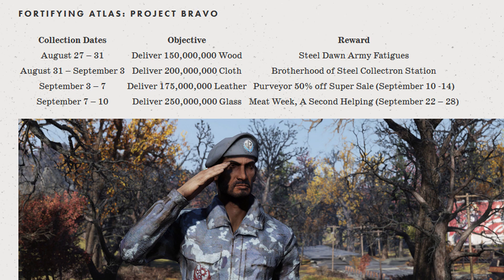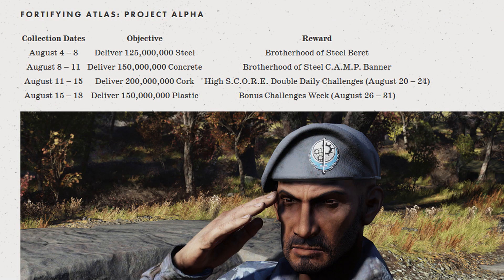Wood is pretty much the easiest to collect in the forest region, just clicking on it with the Wood Chucker perk equipped on all the wood littered about. Cloth is pretty much just scrapping down armor, and so is leather, but cloth can also be earned from scrapping pre-war money, which you can usually find in safes in bulk — sometimes more than 10 or even 20. Glass is something you don't even use much, so it usually just adds up over time even if you don't really look for it. Going back to the first 4 items — steel, concrete, cork, and plastic — these are much rarer and much more sought after, and the amounts required are not that much less than the other supposedly more frequent items.